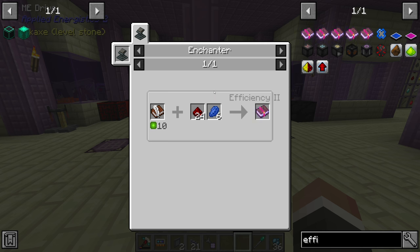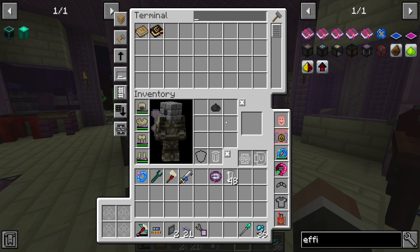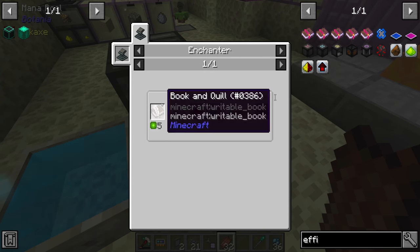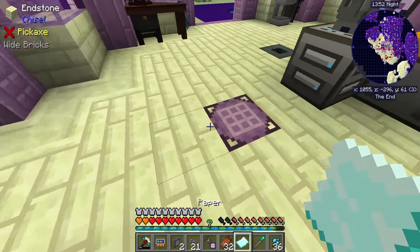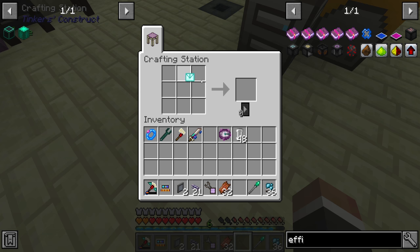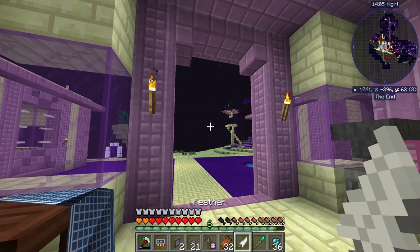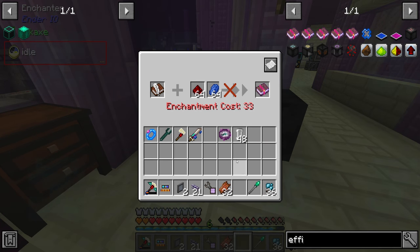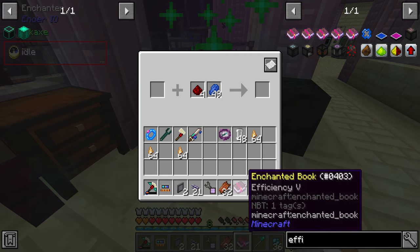To get efficiency V we can use our enchanter with a book, quill, redstone, and lapis — a very easy recipe. We don't have a book and quill lying around, but we have everything else. I'll get some rotten flesh, make some leather for the book, and then make a feather the old-fashioned way with paper. Then we throw redstone and lapis in the enchanter — it requires 33 levels but that's not a problem given all of the extraterrestrial matter we have. Perfect: efficiency V.